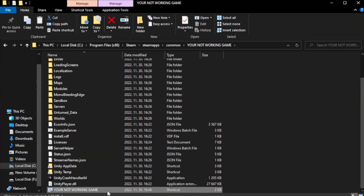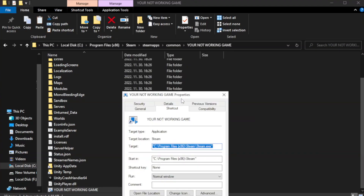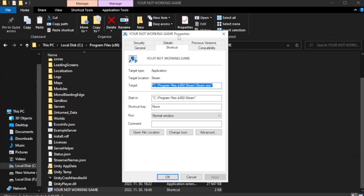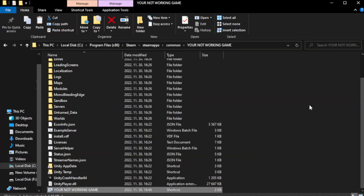Right-click your not-working game application and click Properties. Click the Compatibility tab. Check Run this program in compatibility mode and try Windows 7 or Windows 8. Check Disable Full Screen Optimizations and Check Run this program as an administrator. Click Apply and then OK. Close the window.